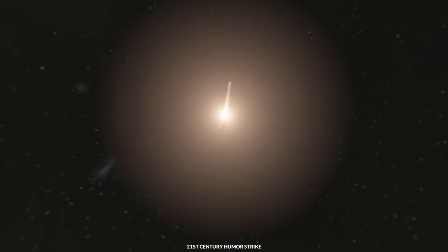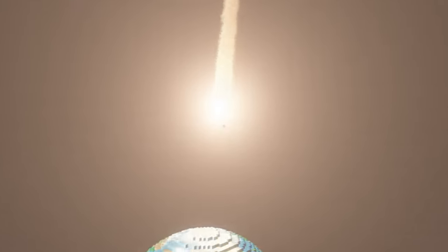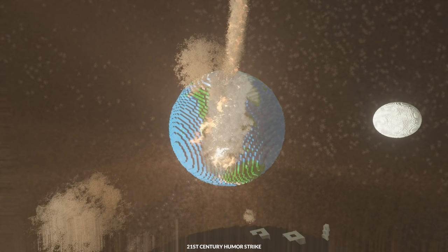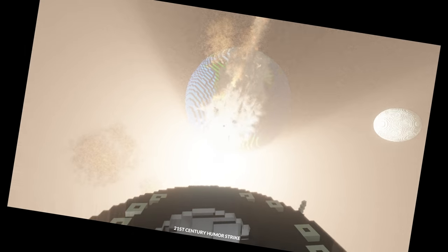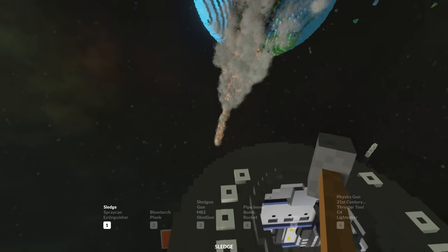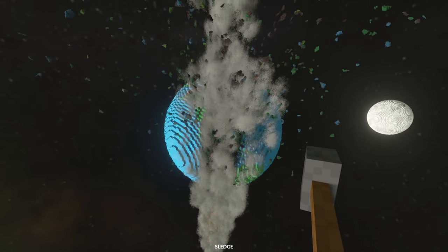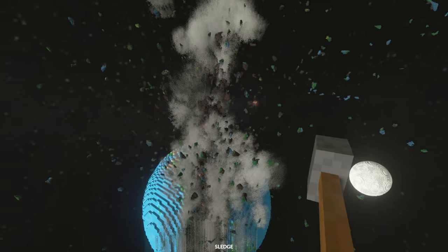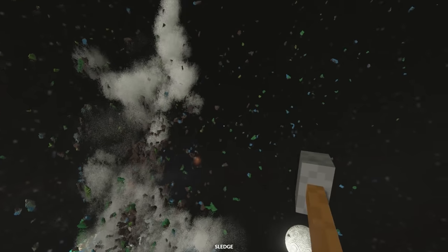There it is — incoming! That's so bright! What is even happening right now? So yeah, that's what would happen if an asteroid hit the Earth — well, probably not quite like that. It's actually gone right through it, and now there's just pieces of the Earth flying into space.